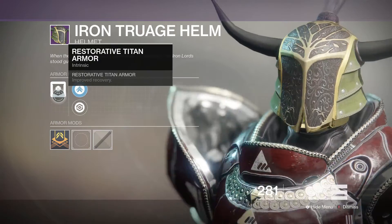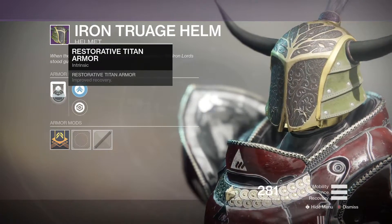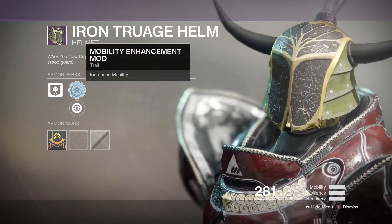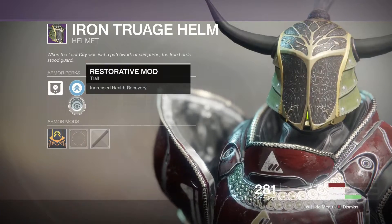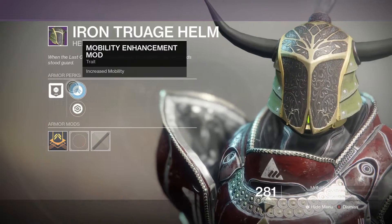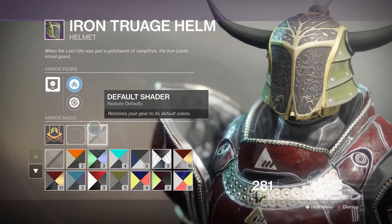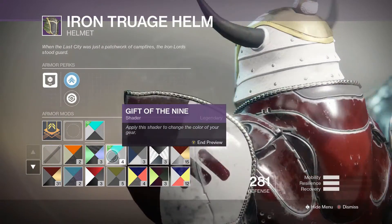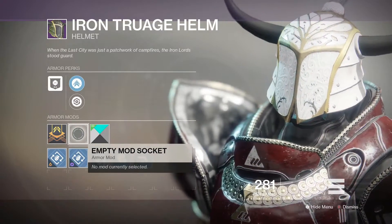Starting with the Titan helmet — restorative Titan armor that increases recovery, basically increasing your health regen, which is pretty nice for Titans. We have a mobility mod and a restorative mod so you can double up. Same thing with infusion, shaders, and the open mod socket.